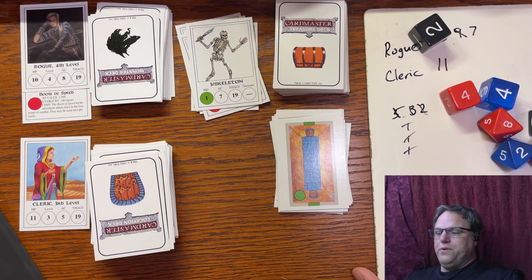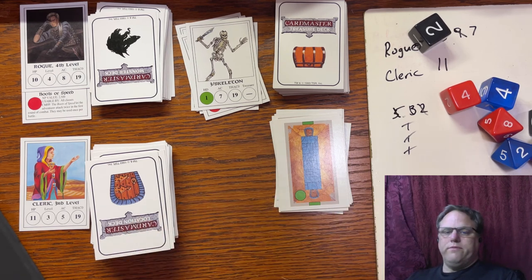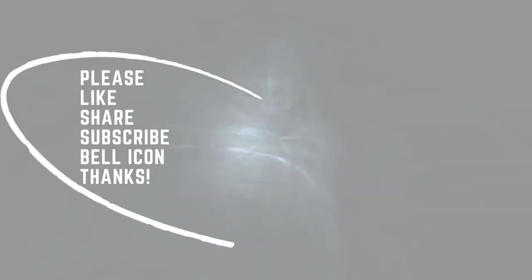And that's a quick run-through of how the game is played. You would continue turning cards until you met whatever objective — killing a certain number of creatures, collecting a number of treasures, visiting a certain number of rooms — and then the party can leave. Thanks for watching, I hope you enjoyed it. Do the YouTube thing: the bell, subscribe, like, and all that kind of stuff. Thanks, bye.